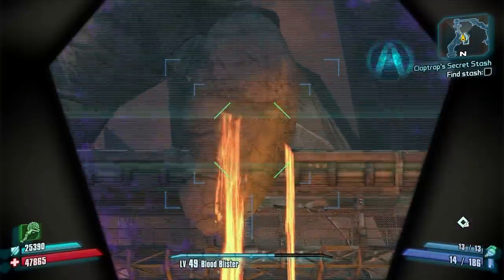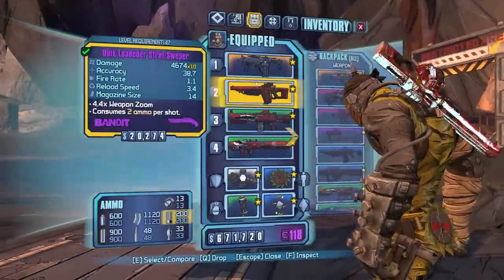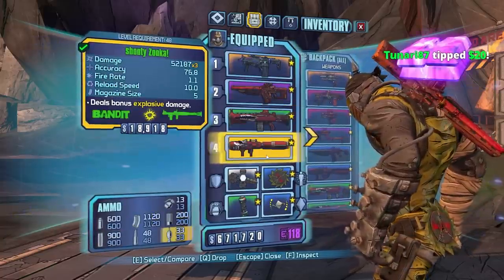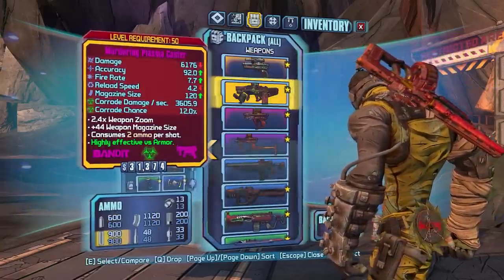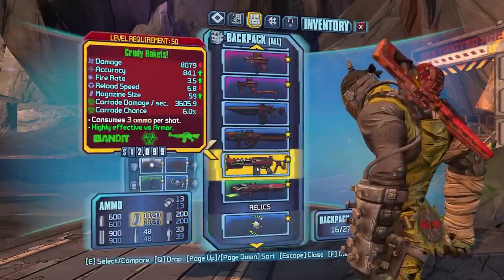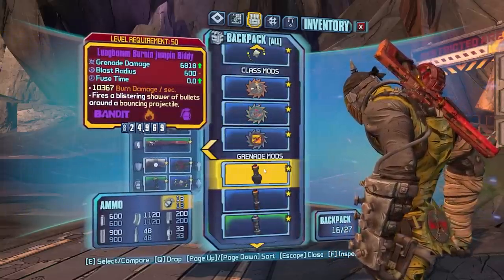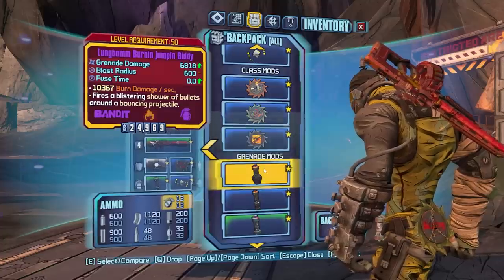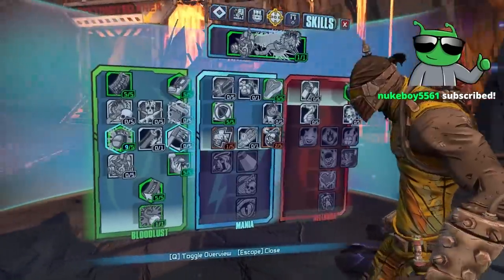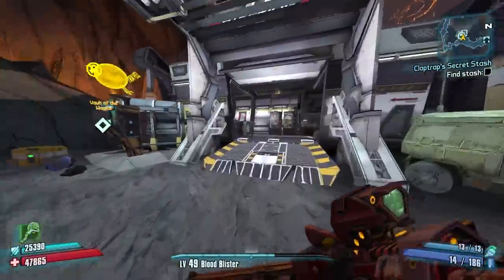Welcome back everybody to Bandit Elegance Krieg, day number 10. Last episode we beat TVHM, got a Rockets launcher, a Zuka, found some e-techs in the Hero's Pass chest, and a new launcher lined up for level 50. We also found a new Flesh Crunch, a Longbow Zero Fuse grenade, and a Bitty. Here's the build — not looking too bad right now. We have a lot to farm.